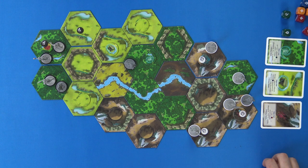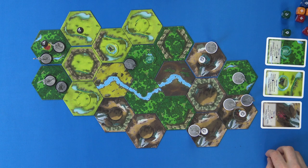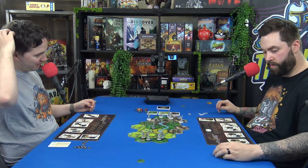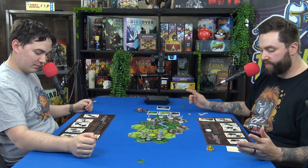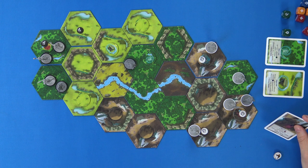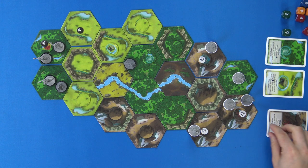We've got to keep an eye on these objectives. This one requires three adjacent forests — I don't have them adjacent. But this one needs three adjacent different terrains and three mountains — which I'm about to claim. So I get that now at the start of my turn. This card is: occupy three mountains simultaneously, then close the portals.